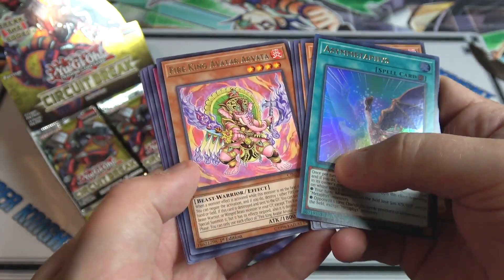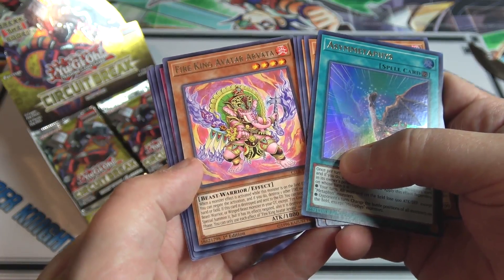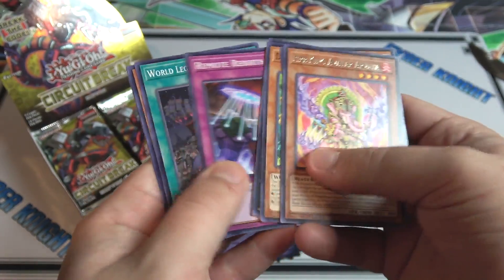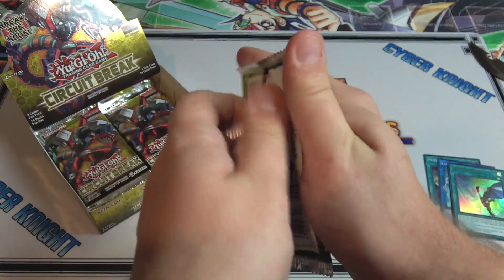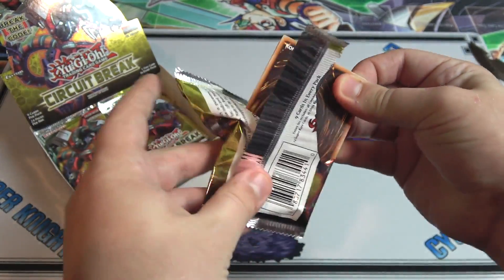Also Metaphys Tyrant Dragon — someone told me it's pronounced 'Metaphys' instead of 'Metaphys,' so I'll try to say it that way. I want to get these cards, and hopefully they'll all be cheap since not many people are really looking to build Metaphys. They're one of my favorite archetypes lately.